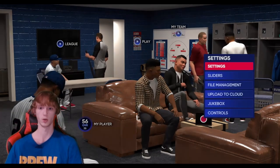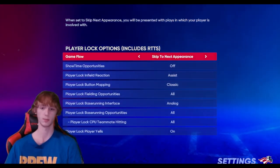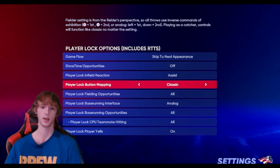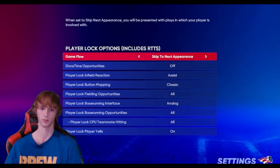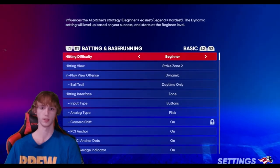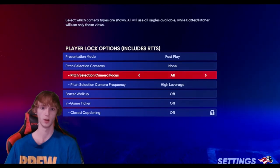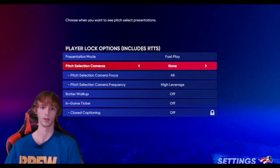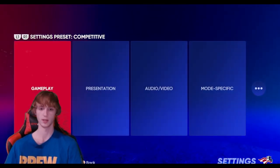Then go to your settings and come over to Mode Specific and have these on. Go to Skip to Next Appearance, Showtime Opportunities Off, Assist — Classic, All, Analog, All, All, On. Go ahead and do all those things. Then go to Gameplay and put this on Beginner. You can also change your presentation to Fast Play, None — you can do All and all that different stuff. I'd recommend doing all this to make it a lot faster.